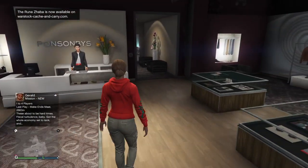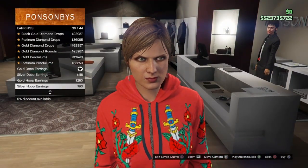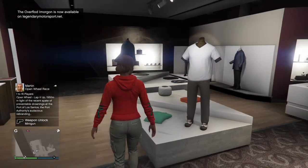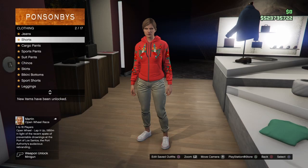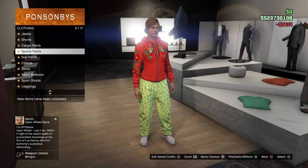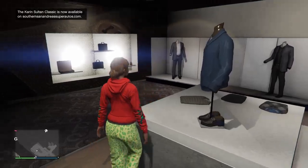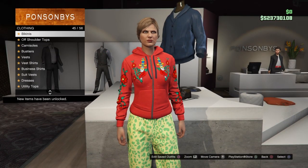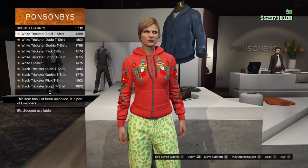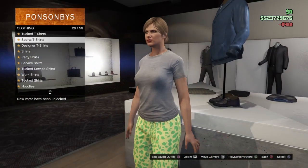Once you've made your way over to the clothes store, go to the accessories first before we start the component outfits, because you want to make sure you take off all accessories like earrings. Now let's get into the first outfit. Make your way over to the pants section, go down to sports pants, and equip the sports muscle pants which should be number one on the list. Then back out and make your way over to the top section, scroll down to sports t-shirts which should be near the bottom.